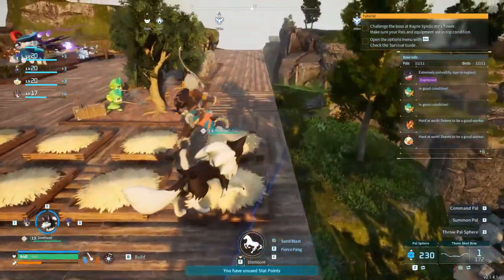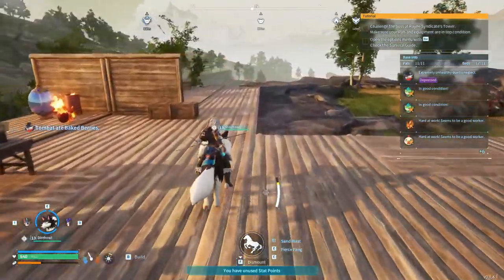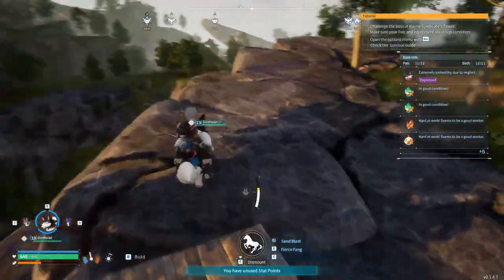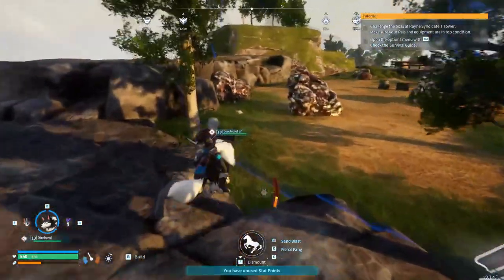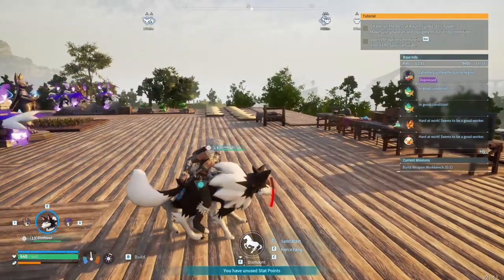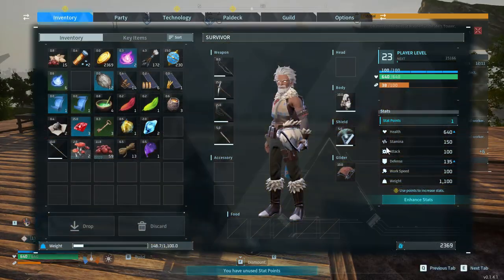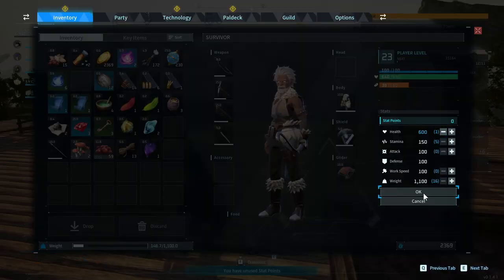Now we try the wolf, starting from right here. One, two - it's not even a competition. This thing does not mess around. The only downside is that you can't double jump on this, but you can on the deer. So I'll just keep one of each, why not.